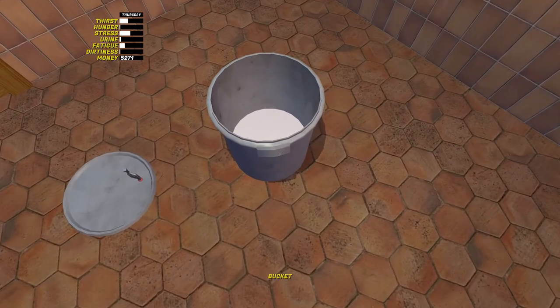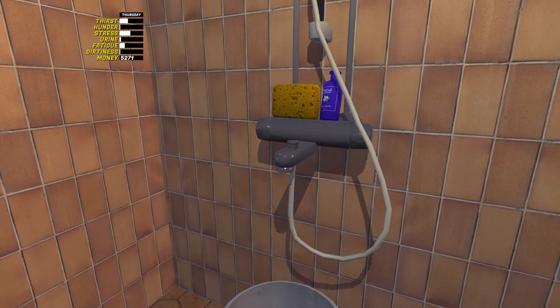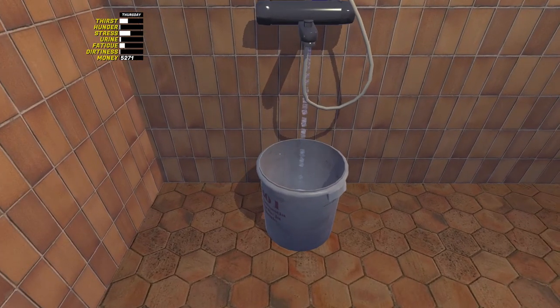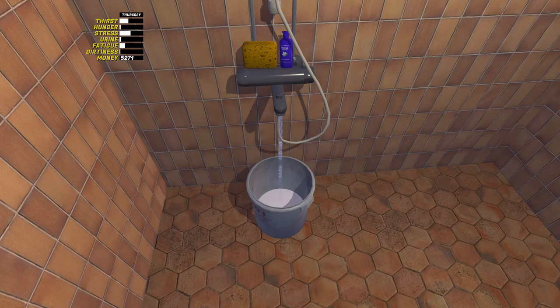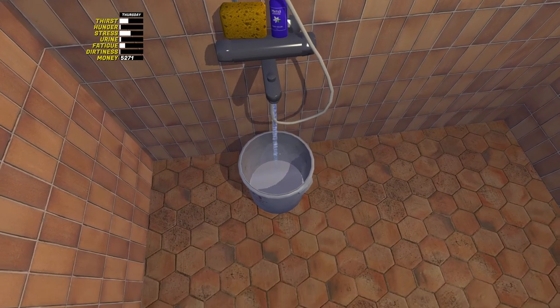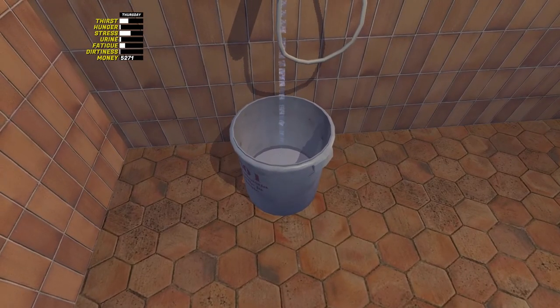Then pick up the bucket and place it underneath the shower tap. Do take care not to stand too close to the water while crouched, as you will start drinking and become quite close to exploding your bladder. Wait until the bucket is filled up with water and a brown substance is seen at the top. Once the brown substance appears, quickly place the lid back on the bucket, or you might run the risk of developing vinegar.